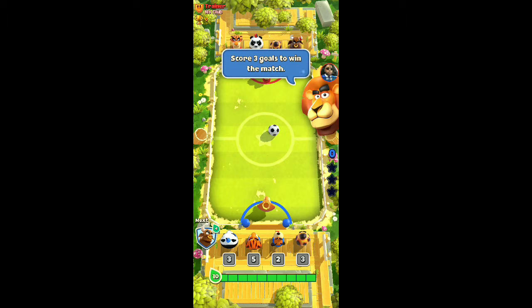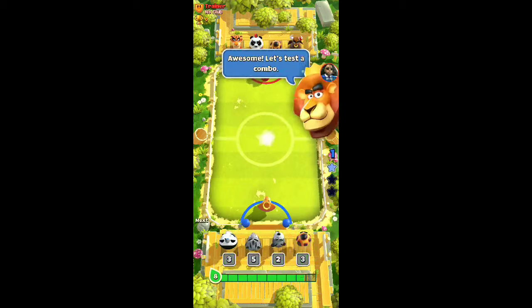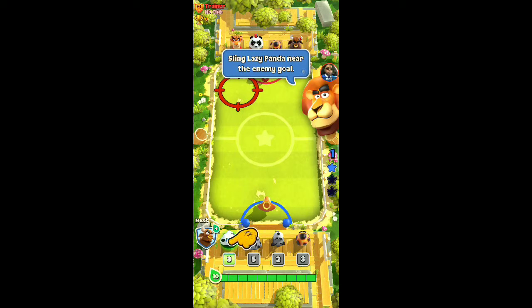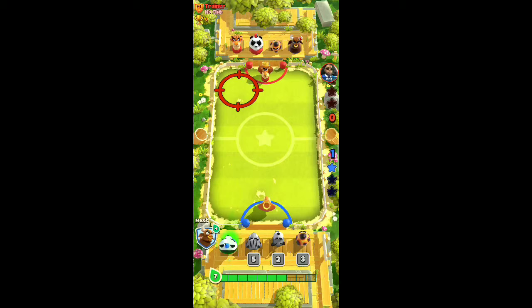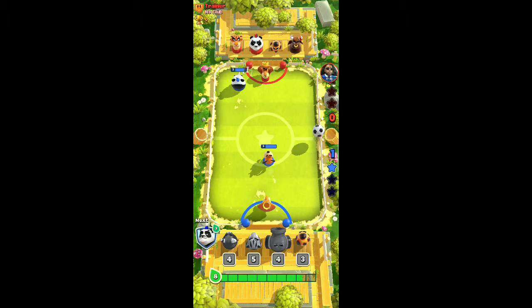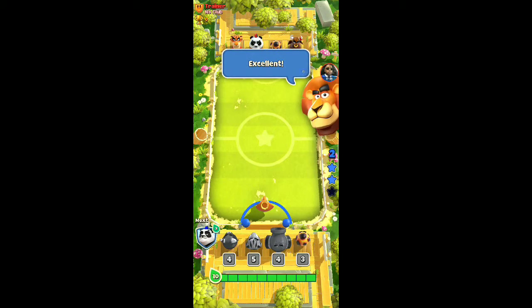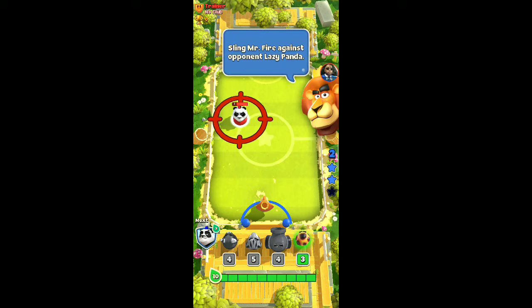So this is letting us know this is our team. Score three goals to win the match - sling out striker tiger to attack, so you got to throw it. Oh, it's like you got to hit the stuff. Let's test a combo - use lazy panda near the nearby goal. I like the music.